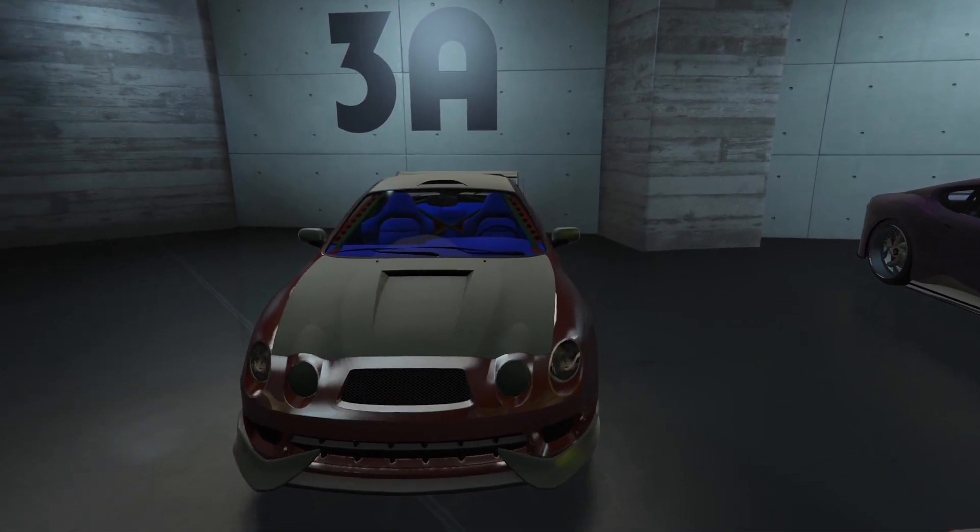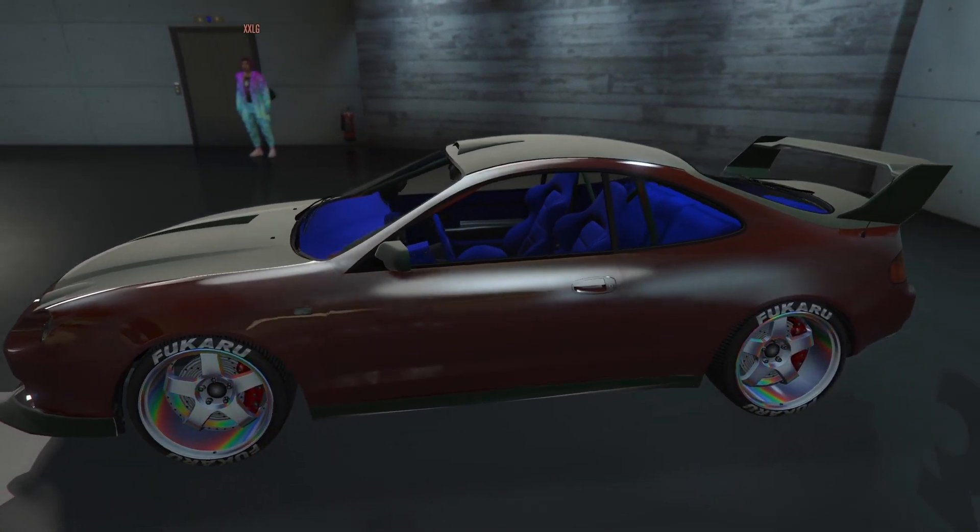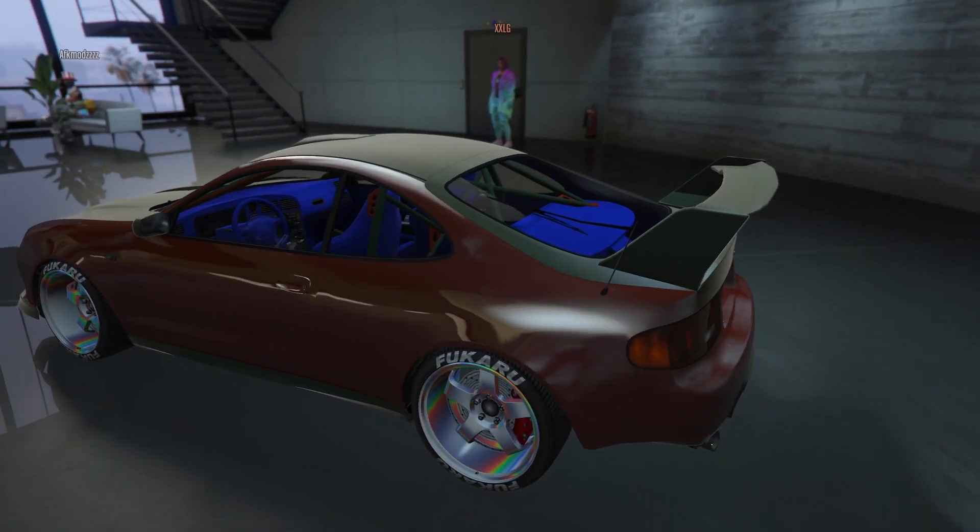The first car is a very unique offset, featuring a 3D texture on the primary, with a worn in-game on the secondary, with chameleon wheels, and finally a blue interior.